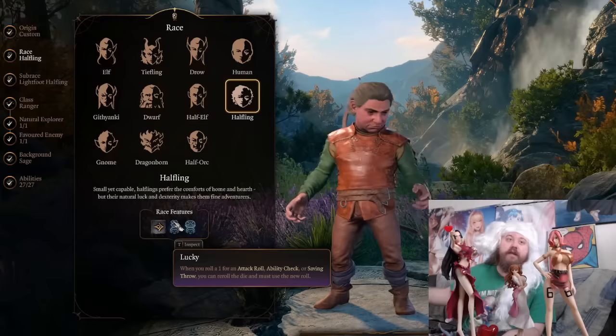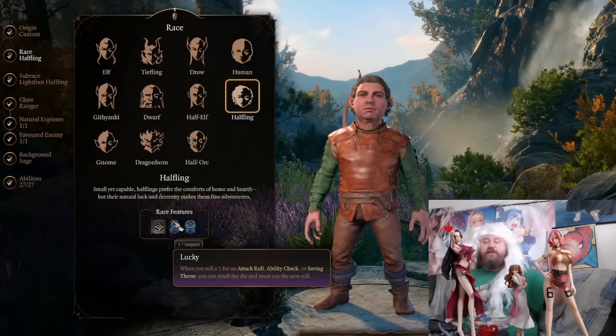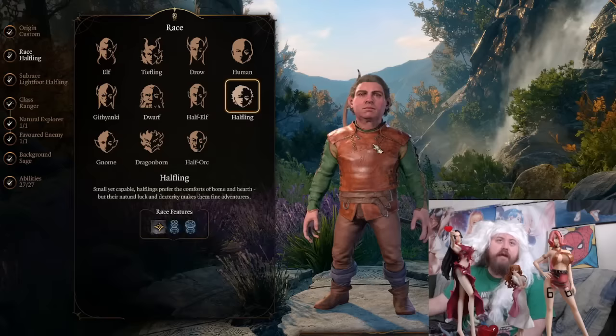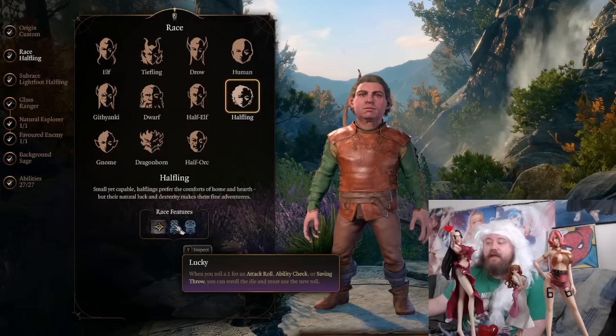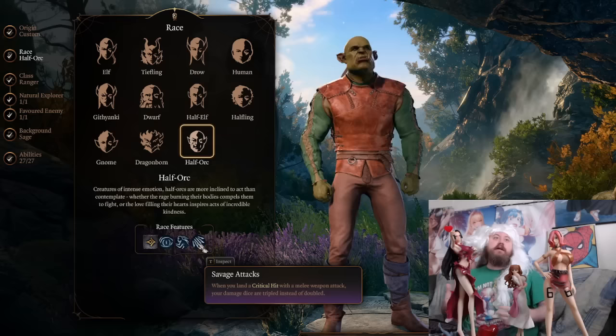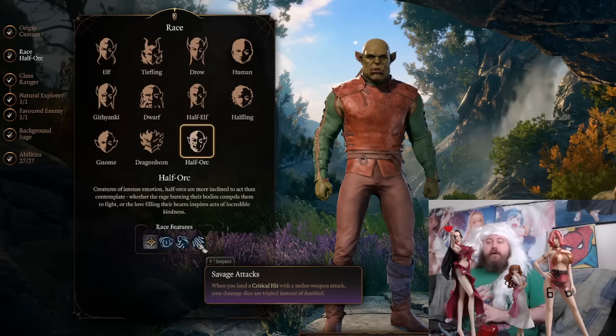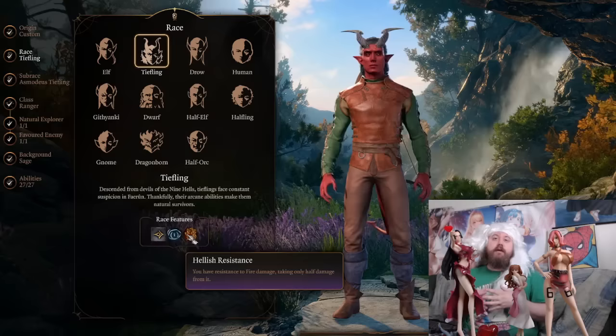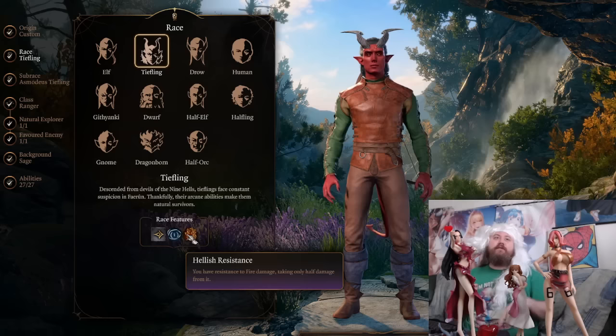Gnomes have a re-roll on charisma-based checks like persuasion, which is very powerful. Halflings have a re-roll on lucky attacks — probably the best passive in the game. Dwarves have better saving throws, so a dwarf paladin can tank well without needing much speed. If you're playing a halfling ranger or ranged character, the lucky passive is great because you don't move much anyway. Orcs have a very good passive that gives bonus damage on melee hits.